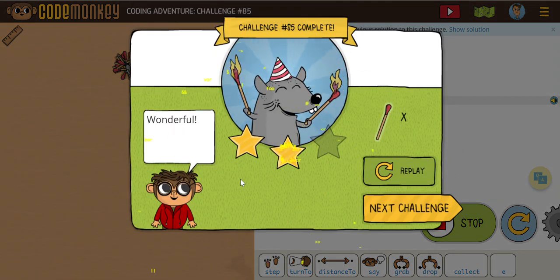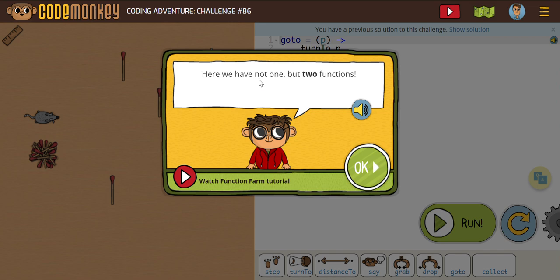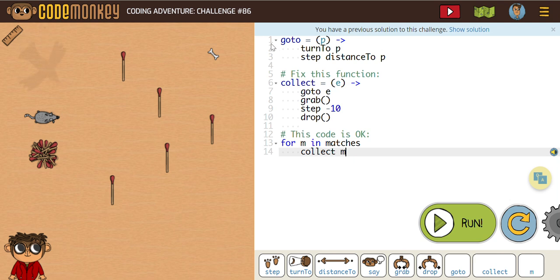Off to challenge 86. Here on challenge 86, it says we have not one, but two functions. We have a go to function which is called P — turn to P, step distance P. And then we need to fix this set of code in the middle. This collect function says go to E, grab it, and then we have this step negative 10. We haven't used anything like this in a while, but let's just run it and see what's going on.